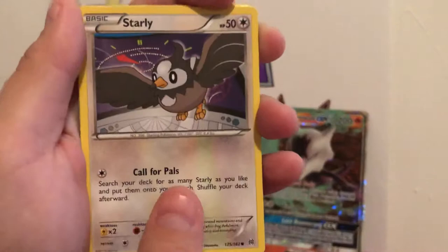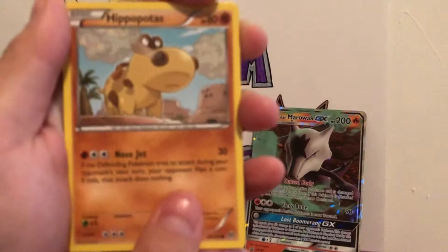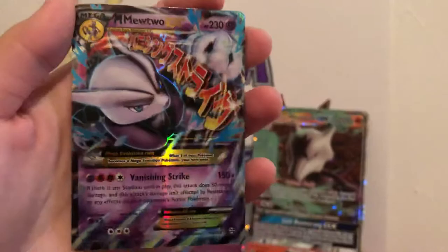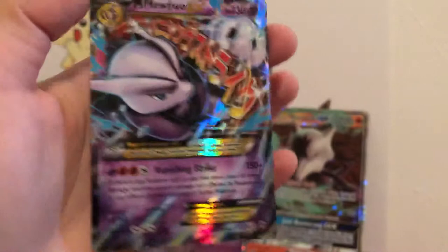So we got Vanillish, Mewtwo Spirit Link, Cacturne, a Skarmory, a Goldeen, a Cyndaquil, a Hippopotamus, Hippopotas, Cubone — what's he eating? Oh, he's crying. No one should be crying at a carnival — a Fennekin, and a very nice Mega Mewtwo EX card. I will take it. I do not have this Mewtwo card yet.